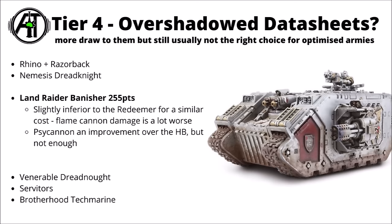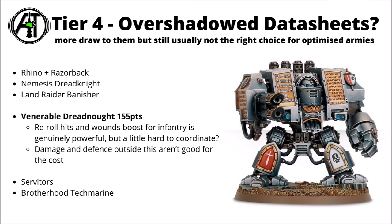Next up for 155 points is the Venerable Dreadnought. It's got a pretty similar stat line to other Dreadnoughts — able to mount one big gun and a fist with a bunch of Strength 12 Damage 3 attacks. This one has Wisdom of the Ancients to give nearby infantry re-roll hits and wounds, which is quite a good damage boost — something like a 35% increase — that could be meaningful with Terminators. It does feel hard to coordinate those buffs though, as other infantry can be teleporting around all over the place while this guy slowly marches up the board. At 155 points, even with its 2-plus save, it's really not that tough for the cost.